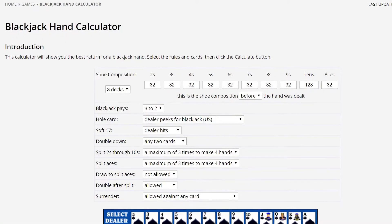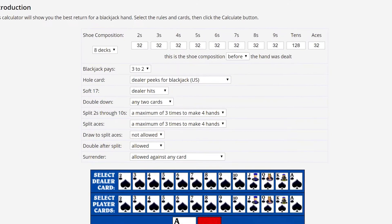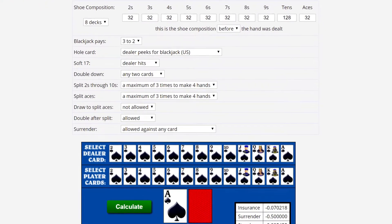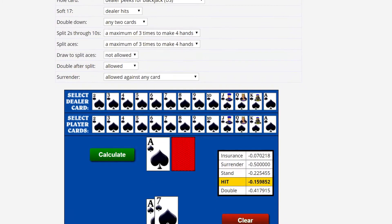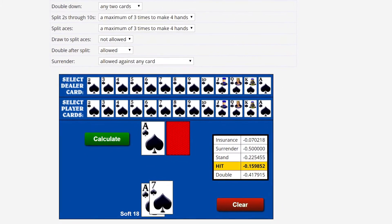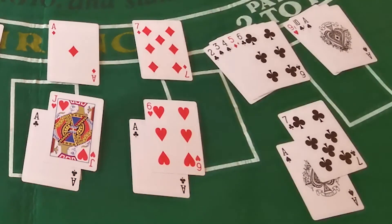We're going to back this up with math. There's a great website called WizardOfOdds.com where you can see their blackjack hand calculator. Put in any two cards you've got and any one card the dealer's got, and it'll tell you how much money you're going to lose or win depending on what you do. The answer with a soft 18 is you want to double against two, three, four, five, and six — the so-called bust cards. The differences here can be huge; a lot of people want to stand against those cards, but you're going to want to double down.